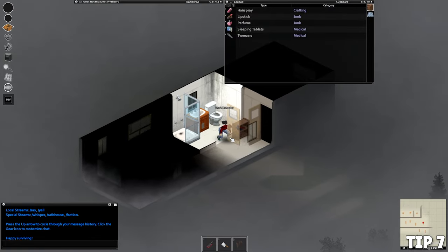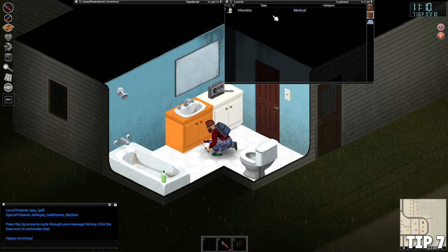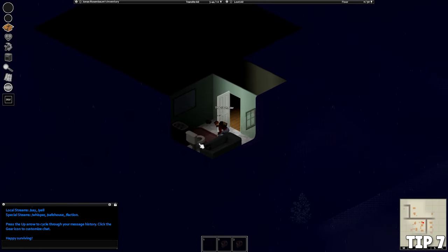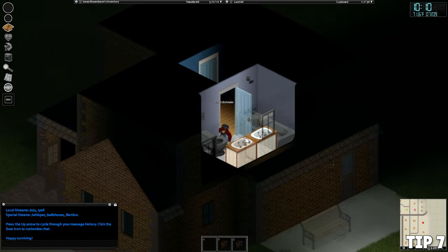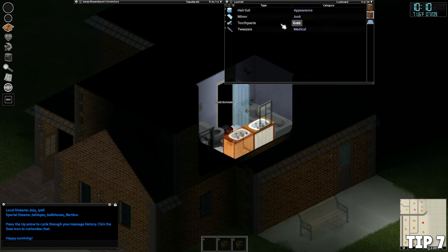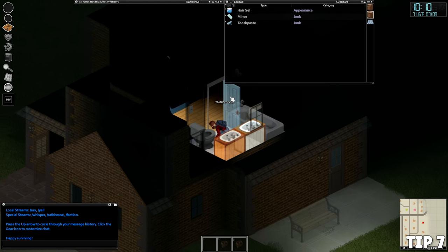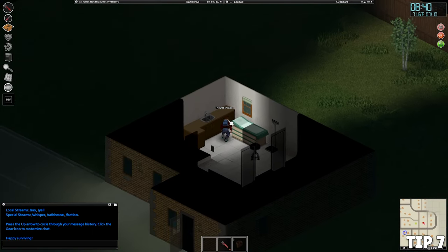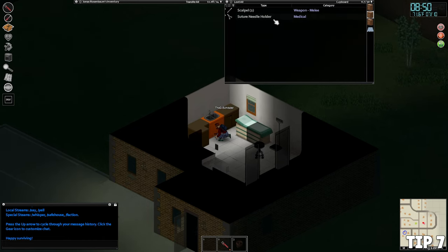Tip number seven: if the bathroom has cabinets, make sure to search them. This is one of your best early chances to find medicine without needing a medical building or hospital — painkillers, beta blockers, bandages, disinfectants. Any of these could literally save your life, because zombies aren't the only thing that can kill you. Cuts from vaulting fences, clearing window glass, or running through woods can become infectious if not treated.